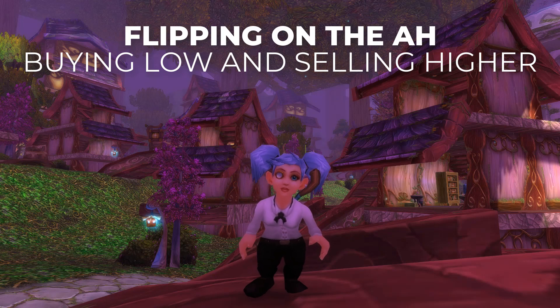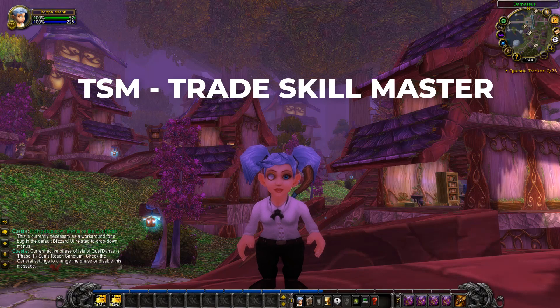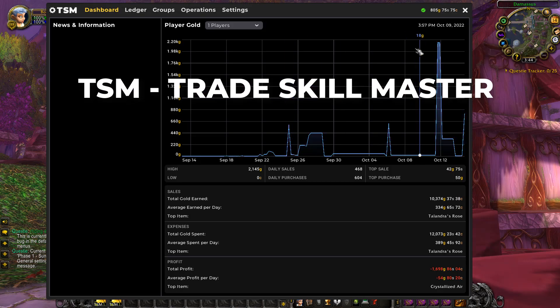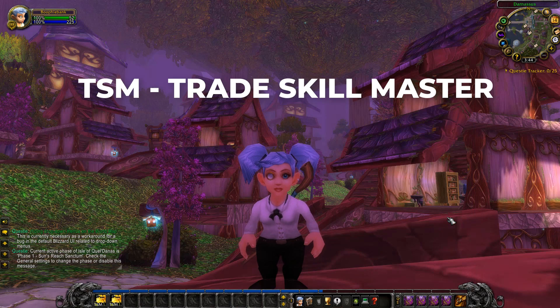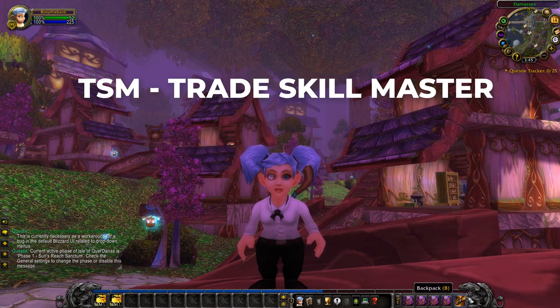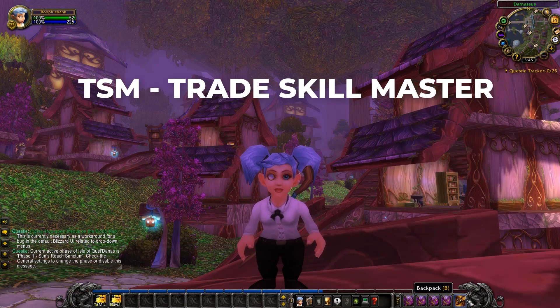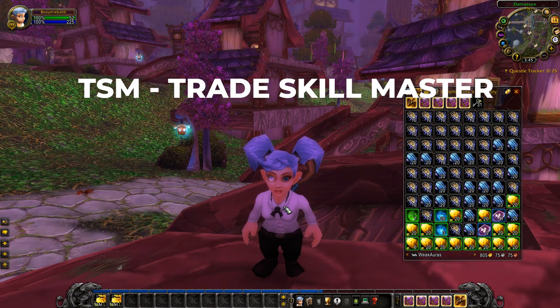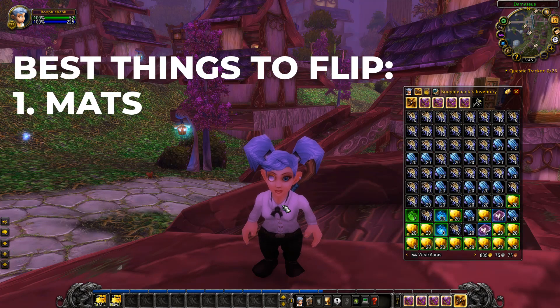To do all this you're going to need an add-on called TSM, which is short for Trade Skill Master. It tracks all the prices of all the items across all the realms together, and it is a must-have when you're doing flipping. Some of the best things to flip are materials and common items that sell really well and have a good sell rate.